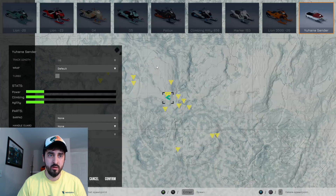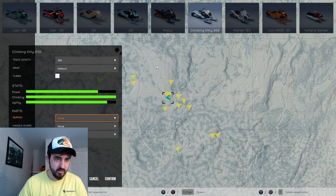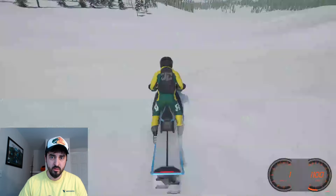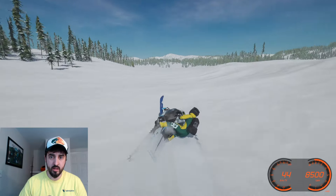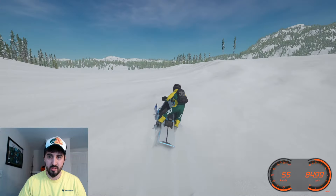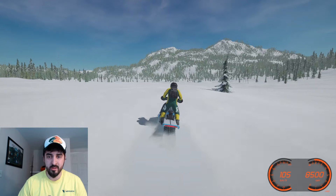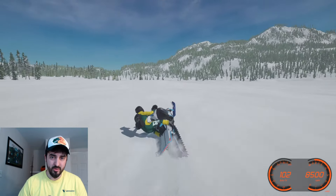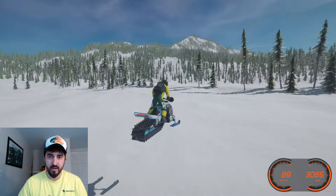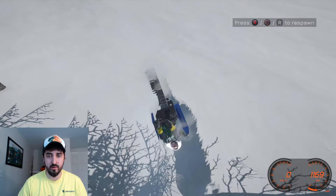Let's try the Climbing Kitty — this is the new one they were talking about in the update list. We'll go with a 165 track; it's got plenty of power and climbing ability. Add some blue skis to match — there we go. The Climbing Kitty has really good turning. One thing I noticed after this update is you can actually tell the difference between each machine. When you hop online you see people riding different machines and you wonder why they chose what they chose.